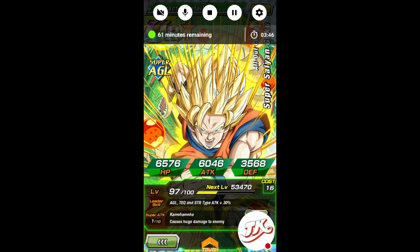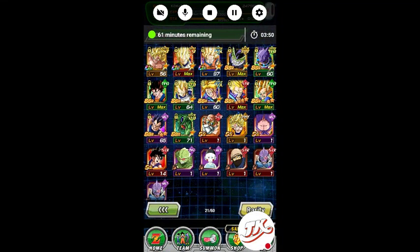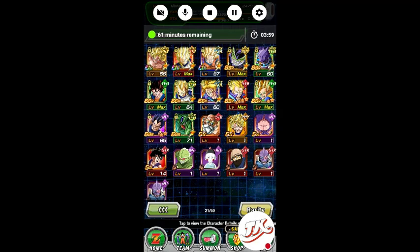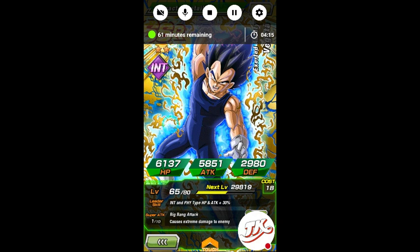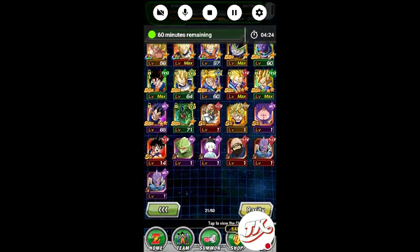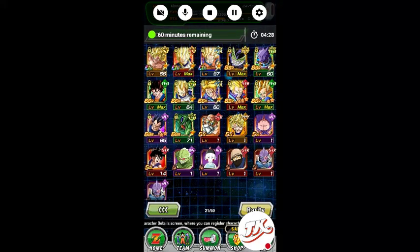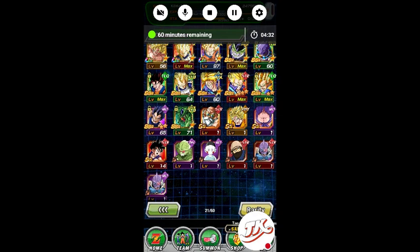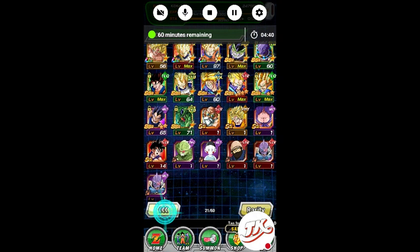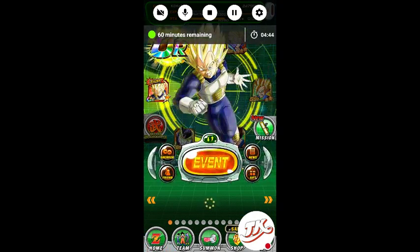Being on the same team sucks so much, because if you could use both Gokus it would do so much damage. If I had Vegeta as my lead, Goku as second, the other Goku as third, then Vegito, then Trunks and another Vegeta — I'd be fine, but I can't do that. So I want to level up this Vegeta so I can add another card to the super type team. I have plenty of tech cards that are super type, and this one I want to level up the most because that card wrecks.